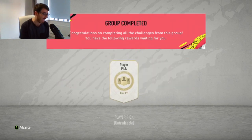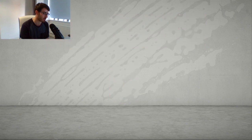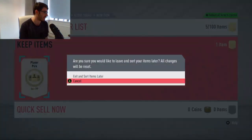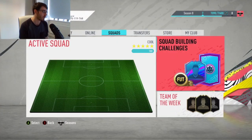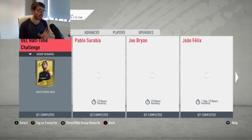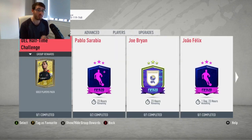I don't believe they've given us anything else. I will have a quick look just before we open up the pack, although I'm going to have to open up the pack first unless I can kind of back out of the screen. I think I can just back out here, which we can. We'll open up that pack in a second. Hopefully my luck from the 86 plus player pick pack will be better than last time when the best rated player I got was like 88 Kroos or something like that.